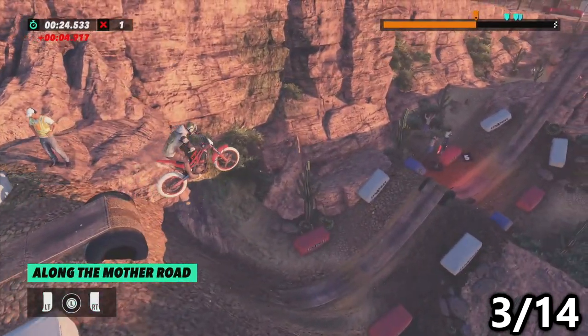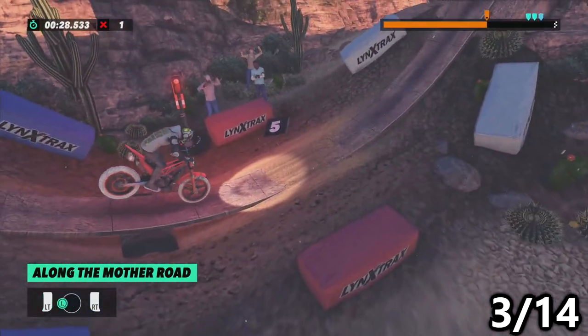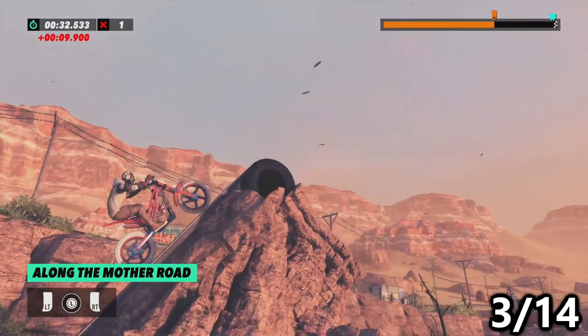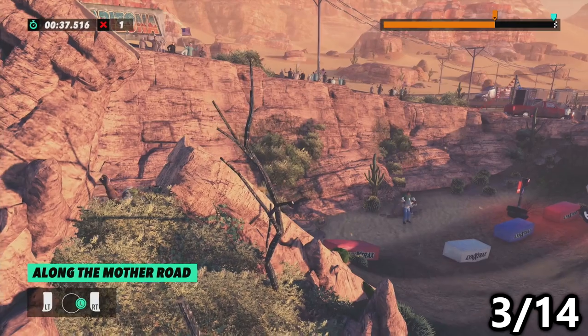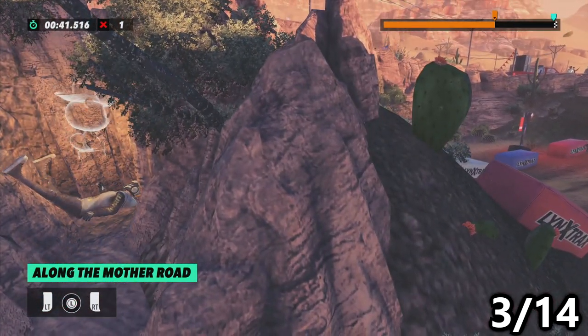Next up on Along the Mother Road, we're at checkpoint number five. What we need to do is go up the ramp in front of us, then bail out and fall into the crack in between the downward ramp after that checkpoint. You have to wiggle a little bit, but once you drop in, you should be able to automatically pick up this squirrel.